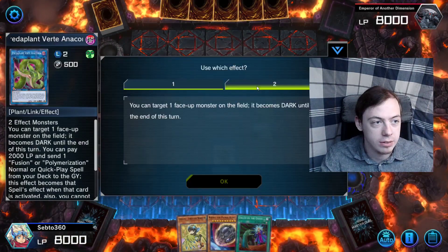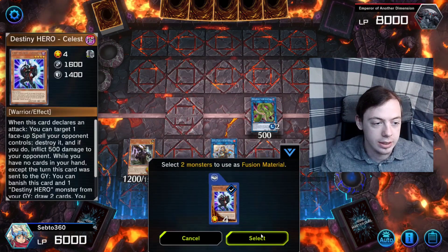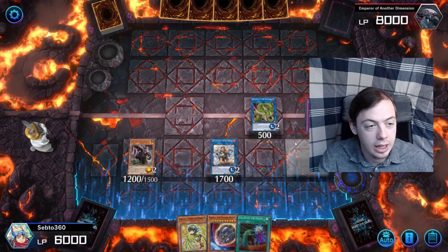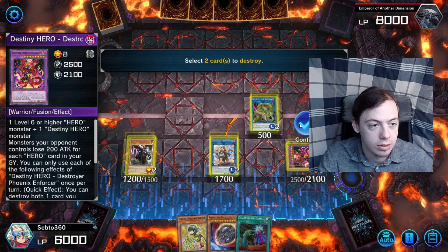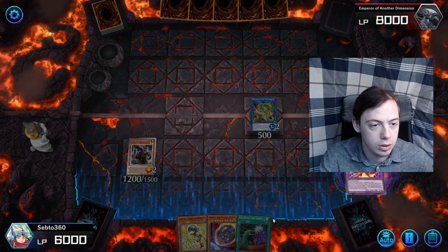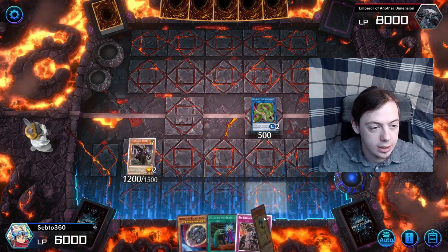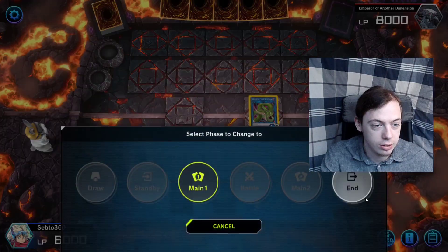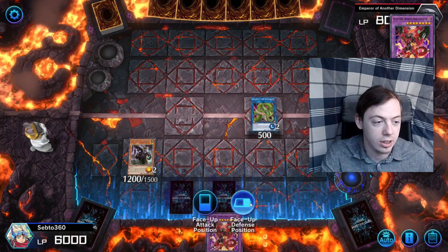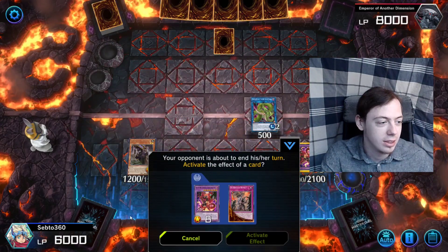Simply activate Rank 3's effect, send Fusion Destiny to grave, and once again summon DPE using Dasher and Celestial as materials. Now we have the end board. Activate the fake effects — pop and pop — resolve, resolve. Add Re:Fault to hand, pick back Warbler. Set our cards, go to end phase, and on the opponent's turn we get to summon DPE back to our board — and we just win from here.